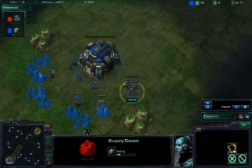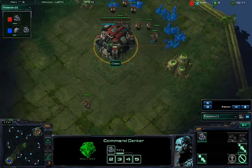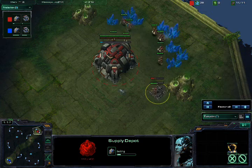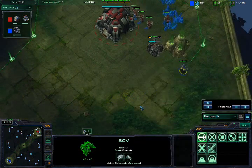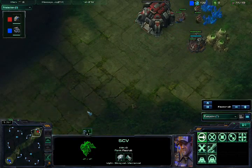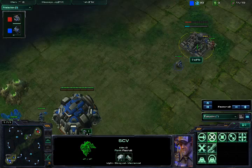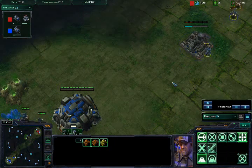Starting with an early supply depot — I usually start mine at 10 supply. There is the supply depot. Let's speed things up. Scouting SCV and a scout as well. Didn't see anything interesting there, so he went down here. What do I see in his base? Barracks, and I start to harass the SCV a little bit.